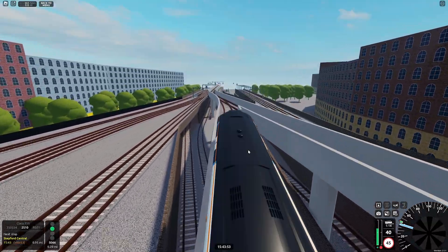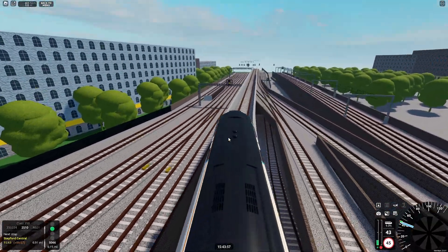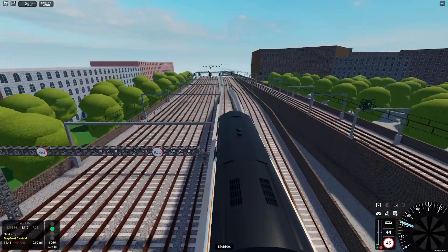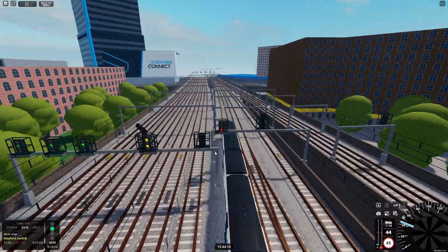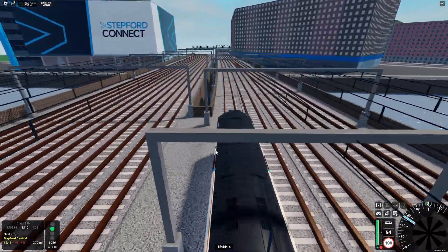This is our last stop — Stepford Central. This is normally where you spawn. As you can see, there's a red signal here, then yellow, and then a double yellow. Now you can go 100. This train can actually go 110 — it's pretty quick.